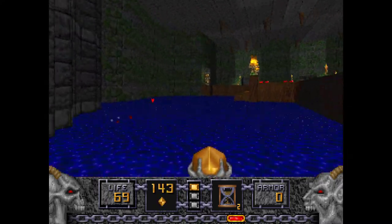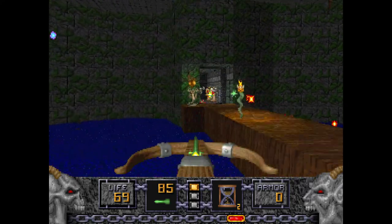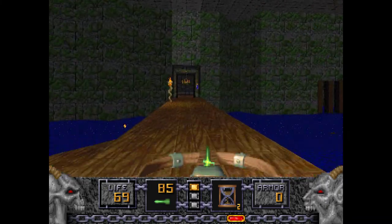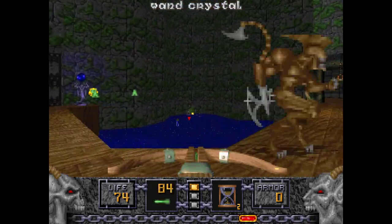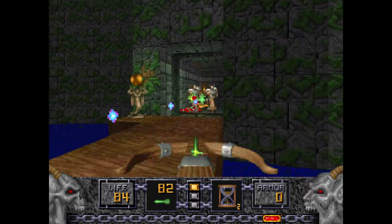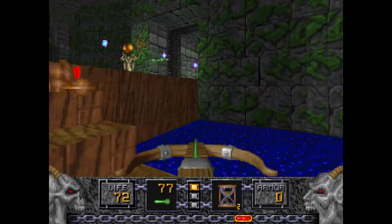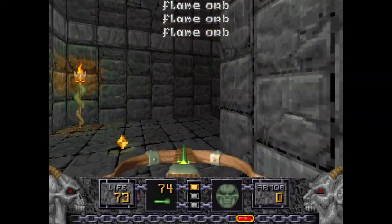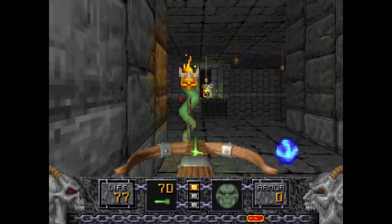I'm using the crossbow on these ophidians instead of the dragon claw, because I'm going to save the dragon claw ammo for later - we'll need it, trust me. I'm going to pick up this vial here, and probably pick up the crystal right there too, for the wand. Just whittle all these ophidians down and you'll probably be able to finally get into that room. Sometimes they don't gather towards the door, which makes this area a lot easier. And if you lose a lot of health, you can use the quartz flask, assuming you've got it and haven't used it earlier.